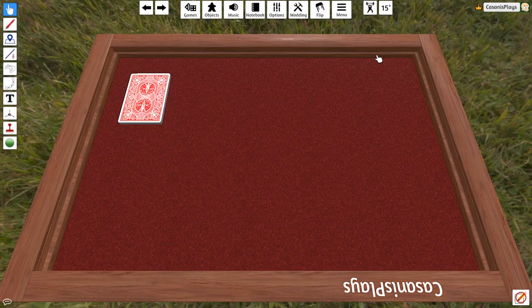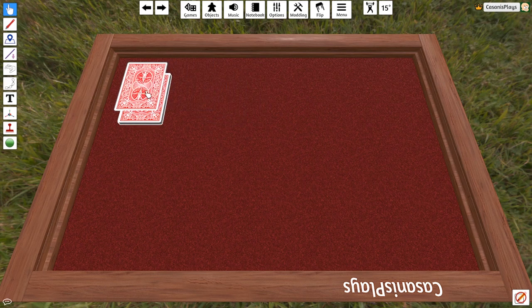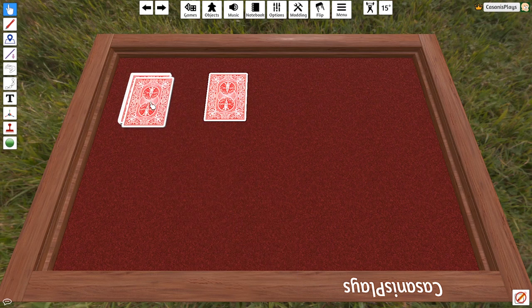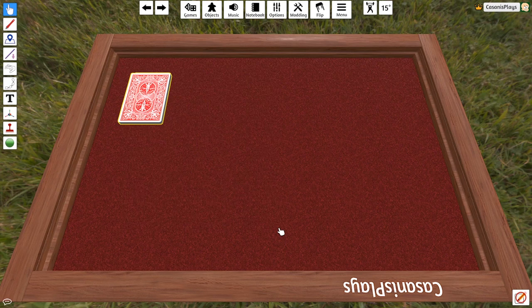Just before we begin, there's something I forgot to mention last time when we took a look at the cards — the ability to pick up more than one card at a time. We talked about how you could grab a card, drag it off the top, and you'd have the top card of the deck. Now if I wanted more than one card, I can hover over the deck while still holding the original card I drew and right-click. Every time I right-click I'm picking up an additional card. I now have five cards in this pile. I really wanted to make sure you guys had that as one of your available options when playing games with Tabletop Simulator.